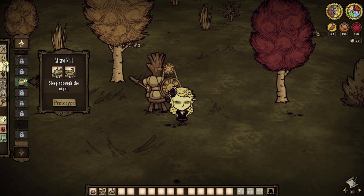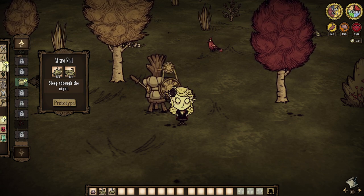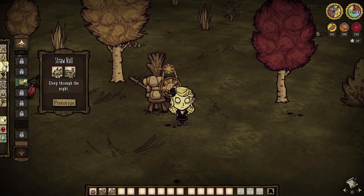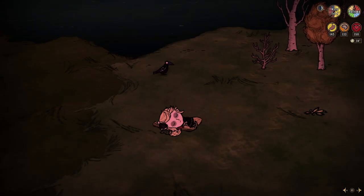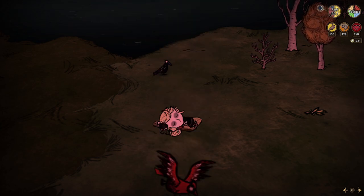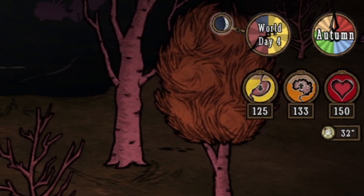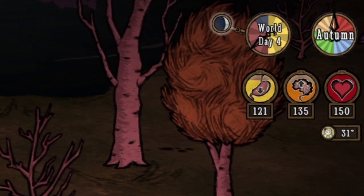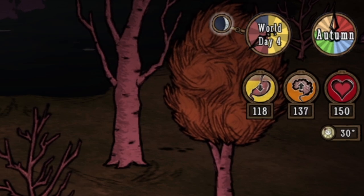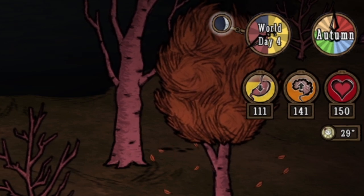First up is the very likely uncomfortable straw roll, crafted via a science machine with just six grass and a single rope. Note it's a one-use-only item, so use it wisely. Come dusk or night you can lay one out to get a snooze in. In Don't Starve Together, a straw roll restores less than one sanity per second but takes one hunger per second along the way. And don't worry if your hunger reaches zero — your character will just wake up automatically when that happens.